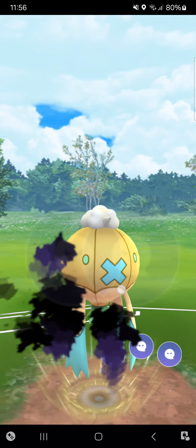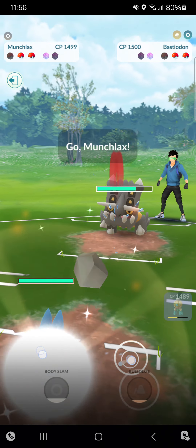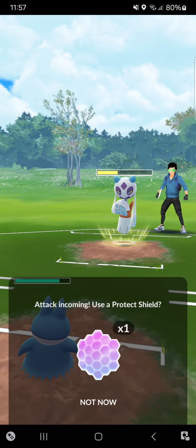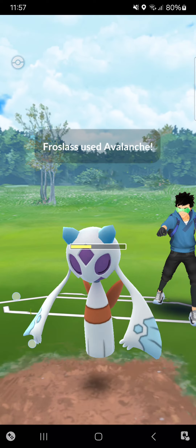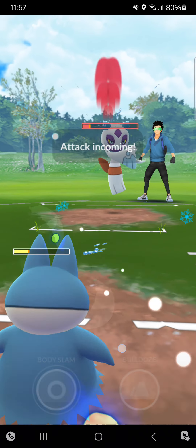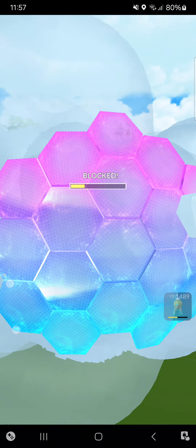Opponent throws in Bastiodon. My Shadow Ball will do quite some damage against it, so that's fine. Going into Munchlax. Opponent makes a pretty awful mistake and brings in Froslass — that just gets absolutely destroyed by Munchlax. Avalanche does a huge amount of damage against me, so I'll shield it because I'll have a ton of energy left and maybe I can make it to two Bulldozes at the end.